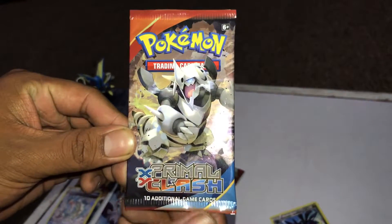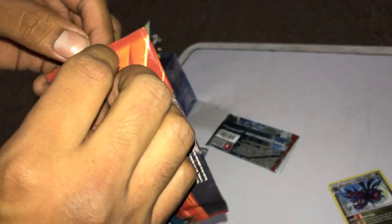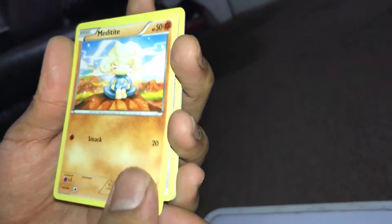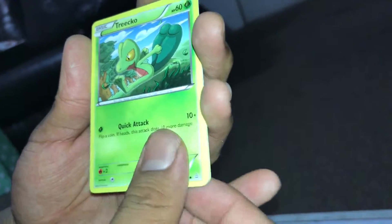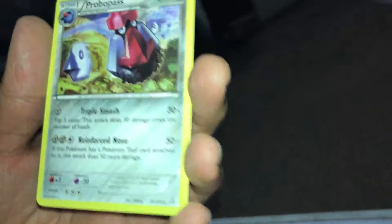Okay, next pack is Primal Clash. We got a Torchic, Lombre, Acrobike, Meditite, Honchkrow, Tricot, Tangela, Skiddo, Pebblebee, and Probass.